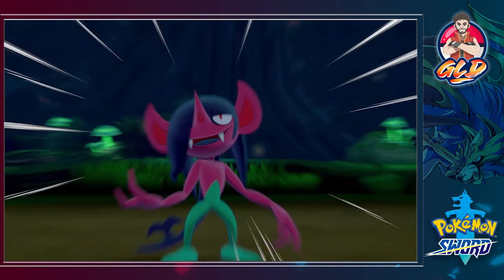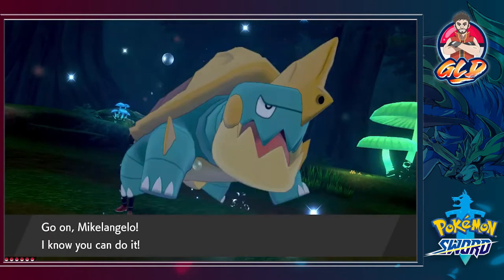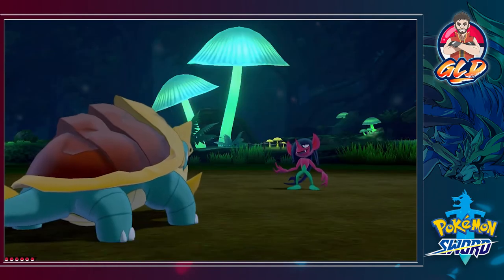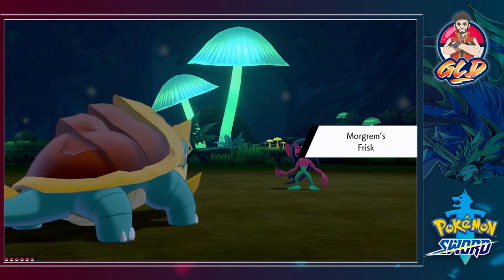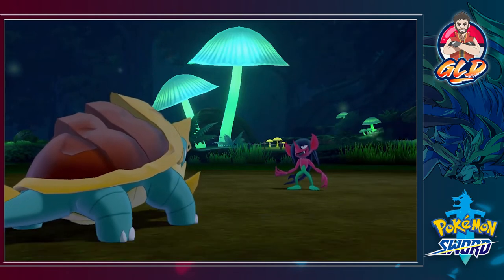Would you look at that — we're getting attacked by a Morgrem, the evolution of Impidimp. Yeah, we're not going to do that right now. We're just going to walk away. Walk away like an adult.